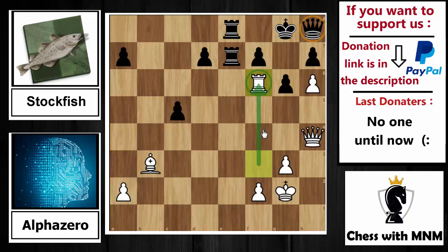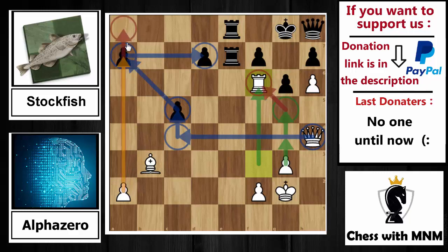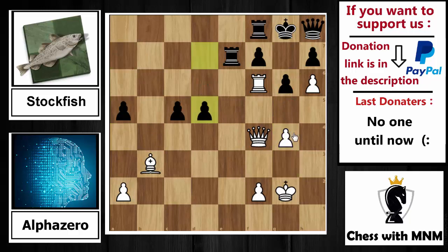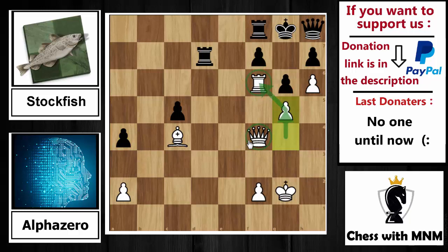After rook to f6, that queen cannot leave its place anymore. The plan is g4-g5 to support that rook, freeing the queen to shift to the queenside to grab pawns and create a passed pawn. There is no way to prevent all of this. Rook to f8 is played by Stockfish, and now queen to f4 puts huge pressure on f7. A5 tries to do something, but g4 is played — I want to push g5. D5 is played, then bishop capture on d5, rook to d7 attacks the bishop, bishop back to c4, and a4 — but there is nothing to do.